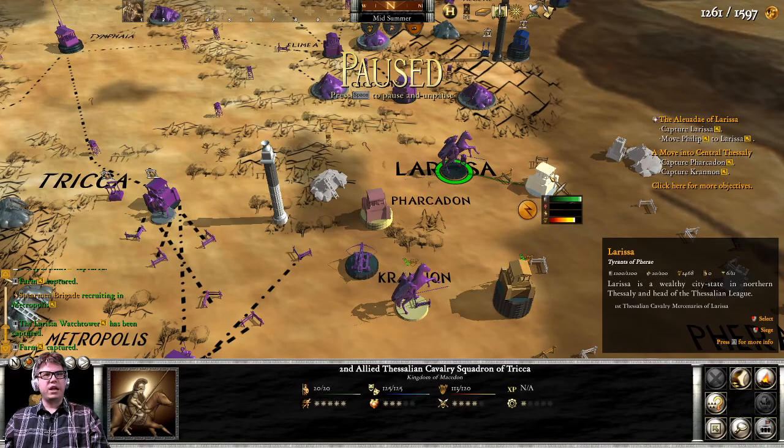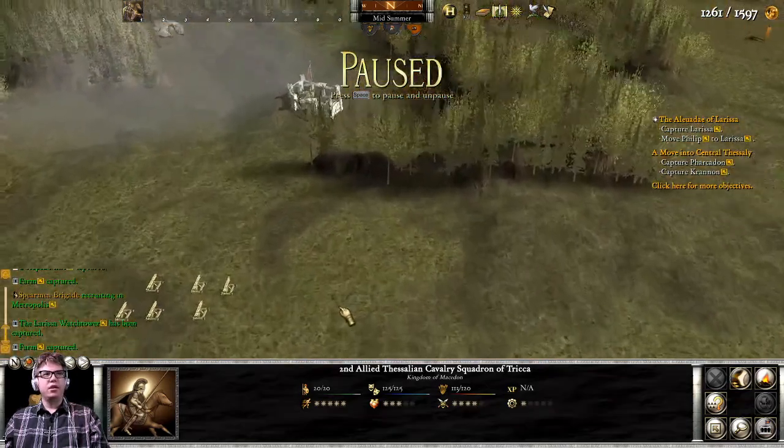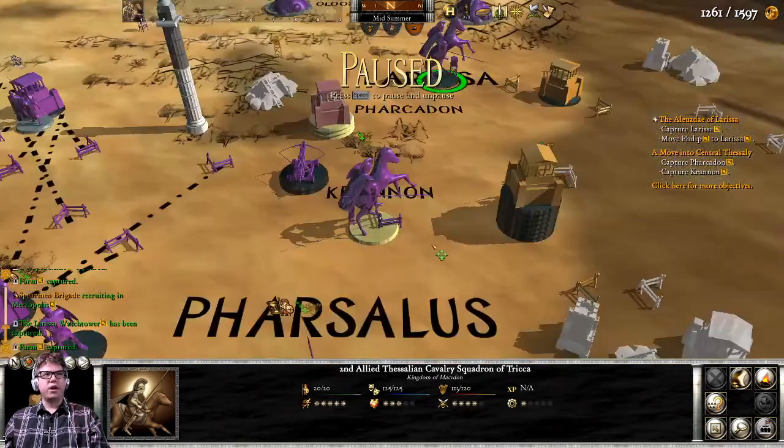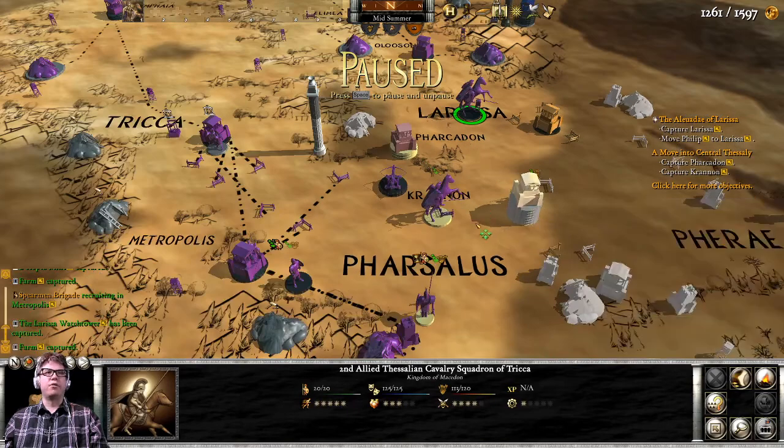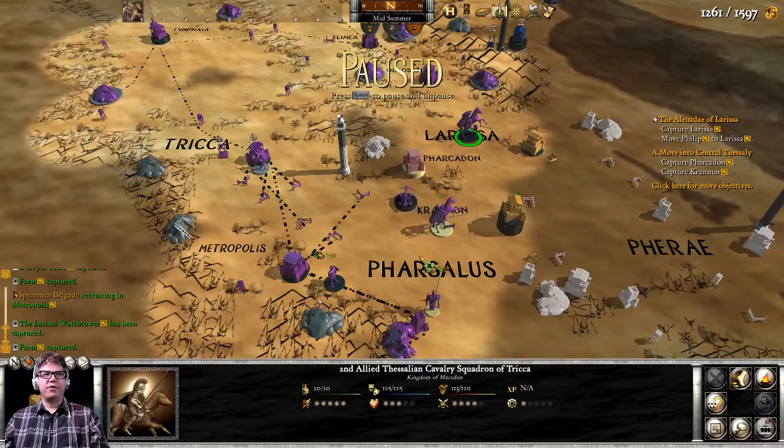The salient lead versus the tyrants. We definitely want to take... there's Farkadon. Where's Kranon? Is this Kranon? This is Kranon. So we're gonna focus on Farkadon to begin and then move over to Kranon and Larissa. We'll try to maneuver here a little bit.